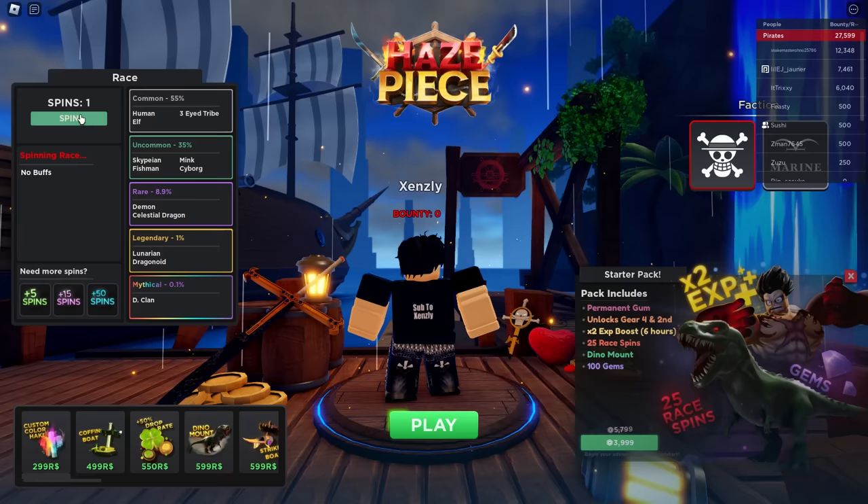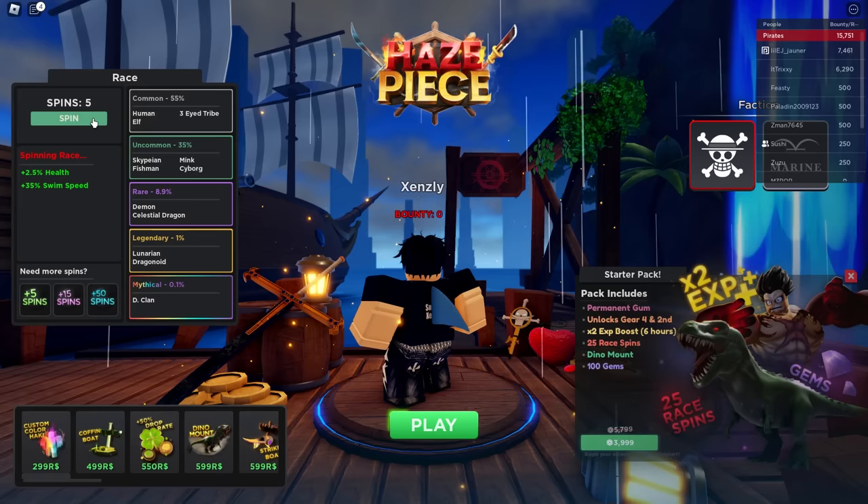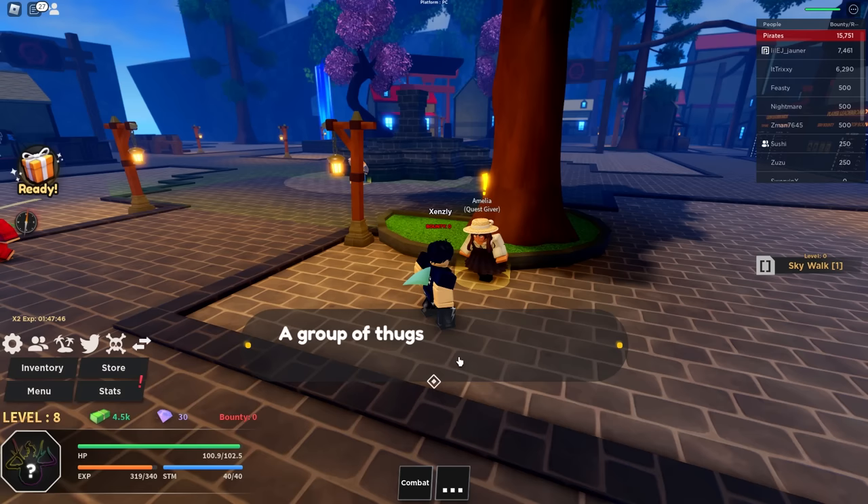All right boys, we're back in the main menu. We got about seven re-rolls from the codes. Starting off with spin one — got Elf, which is a common that gives passive health regen, but we don't want that. We got Fishman, which is an uncommon — better than a common. Human again, then Skypean — I really like the wings but I'm gonna spin off this. Our goal is legendary or mythical. Human again, Three-Eyed Tribe, and to end it off, Fishman. Now there's one thing all these games always have in common: bandit beating. Obviously you know what we're about to go do.